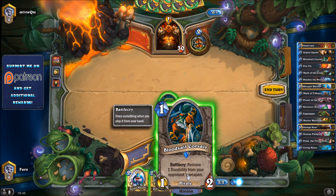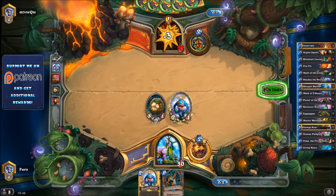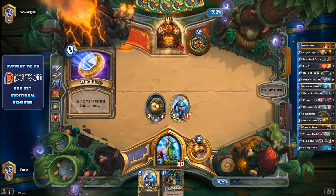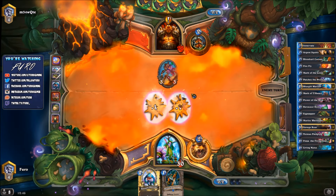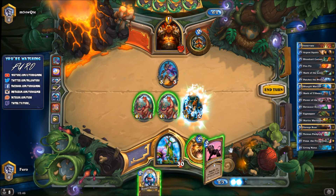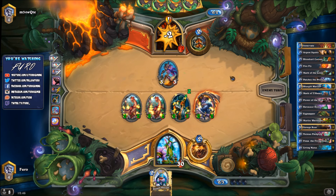There's the Quest, so we drop the Warrior as well — or just go for Bloodsail Corsair. He's probably picking up some weapons. Let's wait with Bloodsail and just push 5 damage to face, hoping he picks up a weapon. He might play War Axe — there's a coin — we might see a Ravaging Ghoul, and there is one. We got Power of the Wild, so Bloodsail Corsair is really good now. We spawn Patches, play Power of the Wild, buff everything, and go for face — 6 damage, he's down to 19.